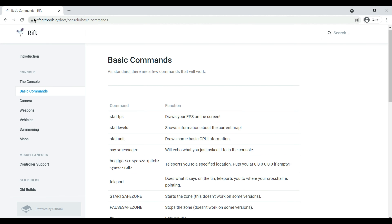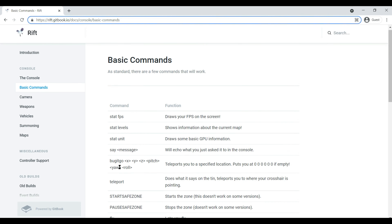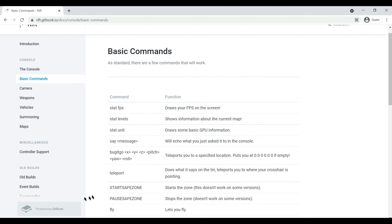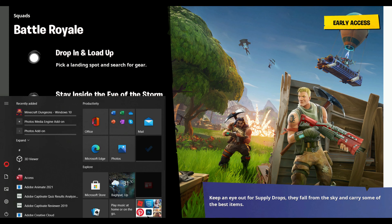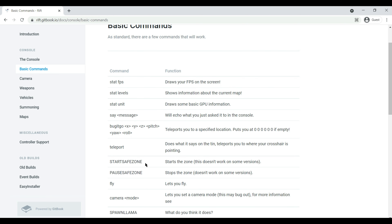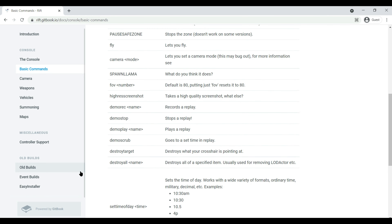Right here in the Rift docs — rift.gitbook.io/docs/console/basic-commands — that's the link for the basic commands. It shows you all the basic commands. The first set we'll use are statistics, then save, then save zone commands, then camera commands, FOV, and spawn. We'll also cover weapon commands, vehicle commands, and summoning commands. For example, 'say message' pops up a message on screen, 'teleport' teleports you where you're pointing, you can start, stop, and pause the circle, fly, change camera mode, spawn a llama, change FOV, and destroy all.